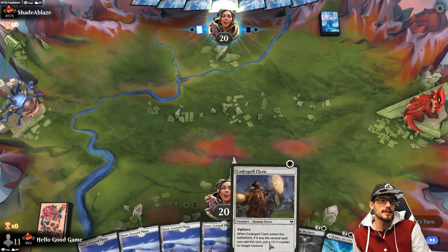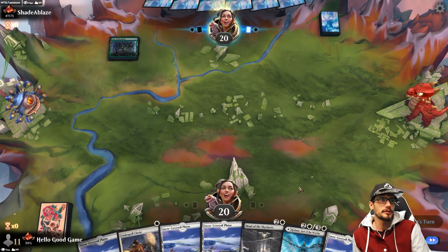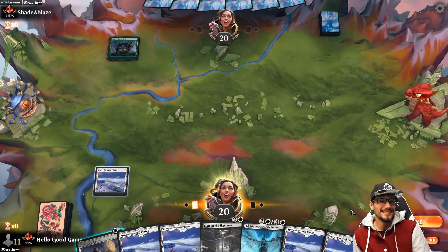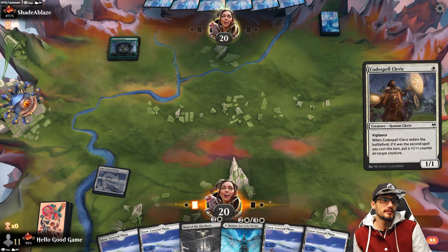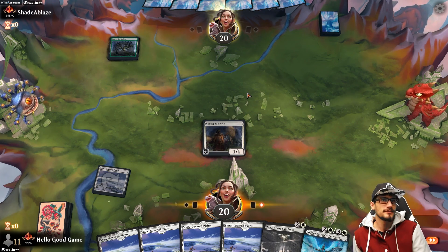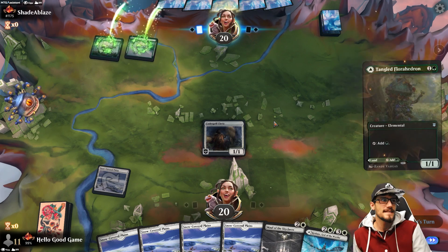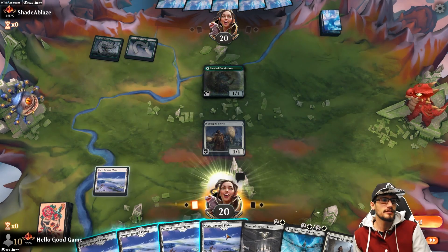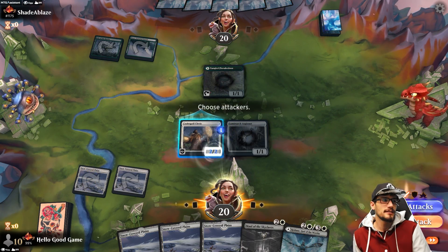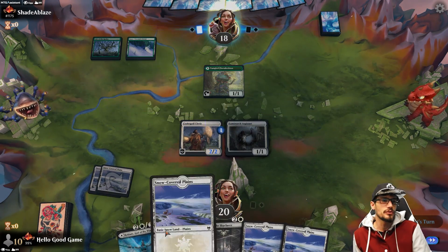Wow, that's a lot of land, but also a very nice hand. We can pick something else up off the top here — no, more land. Okay, just the Flora Hadron. That worked out in our favor — such a sick top deck, and we can swing in for 2. They have snow, so we'll use Raiyuu immediately.